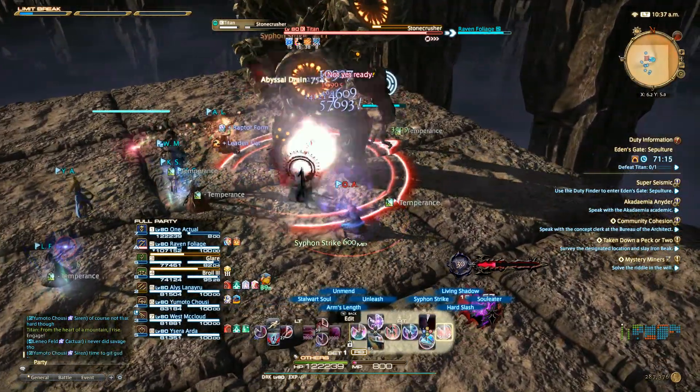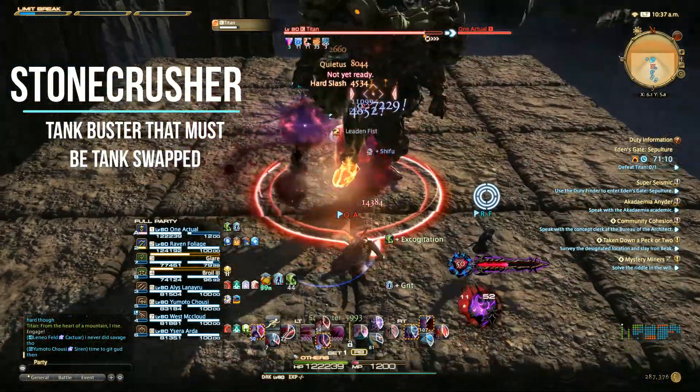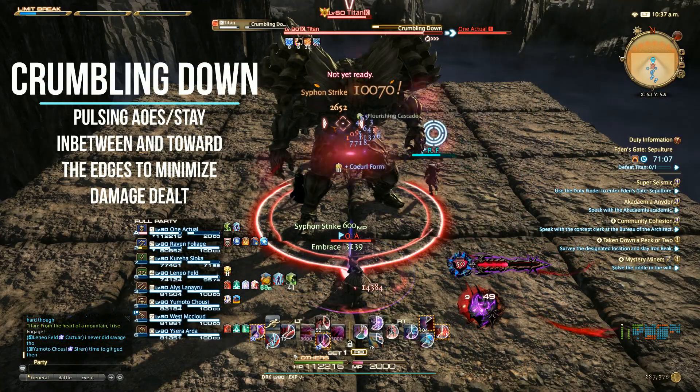Stone Crusher is a tank buster that requires a tank swap, as after taking the hit you will receive a physical vulnerability debuff. Be advised: do not stand near the other tank before you take aggro, as Stone Crusher is a tight AoE and you can also take the debuff. Maintain your space, take hate, and after the hit, take position.